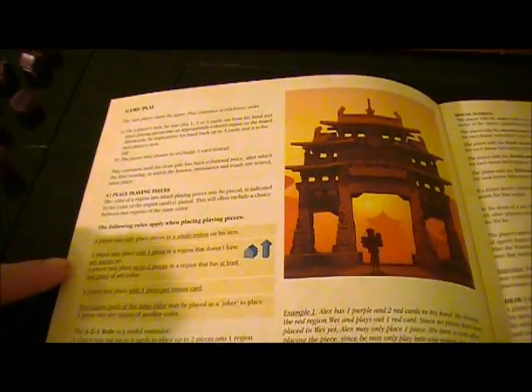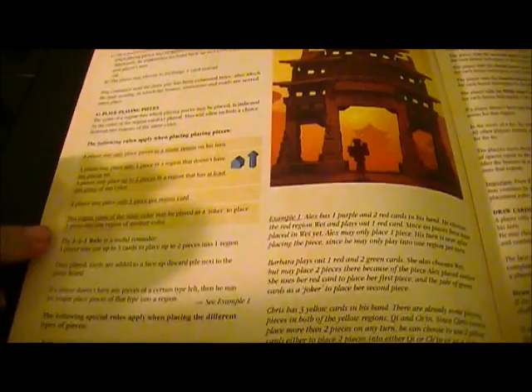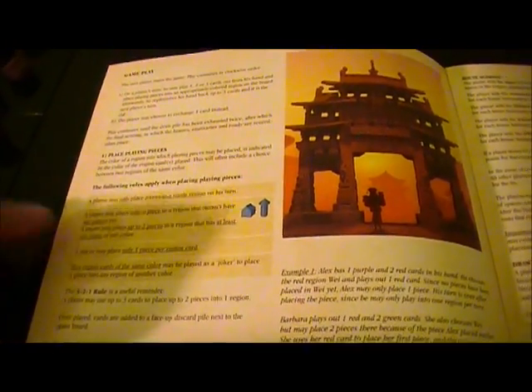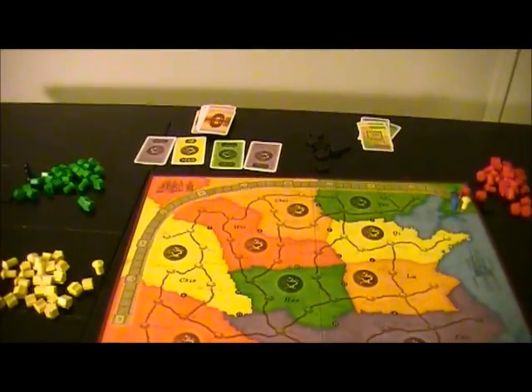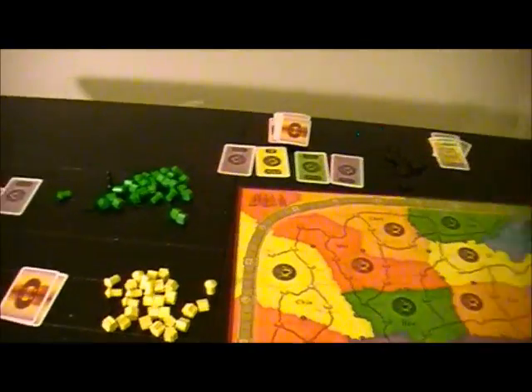How does that work exactly? Maybe I explained that wrong. It's the first person in the area — it's the first player to go into an area who can only play one card. So when you're carving out new territory, you're making it easier for everyone else to go in there.